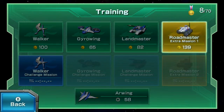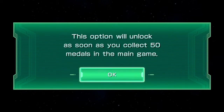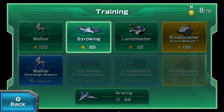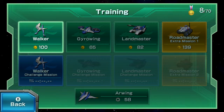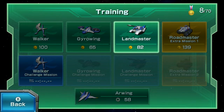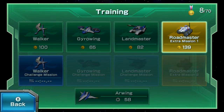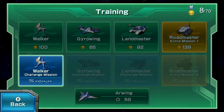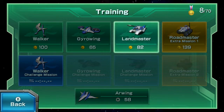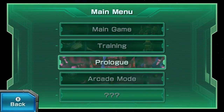Training mode is really more of a challenge mode, and there are challenge missions — I haven't unlocked them all because you need to collect medals in the game. These help you understand the walker, the chicken walker; this one is for the R-Wing; the Gyro Wing, which is another vehicle in the game; and the Landmaster, which is a returning vehicle. The Roadmaster is actually a completely different vehicle not in the main game — it's basically an extra mission type thing on a planet or whatever. That's pretty much training — it's essentially what you think it is.